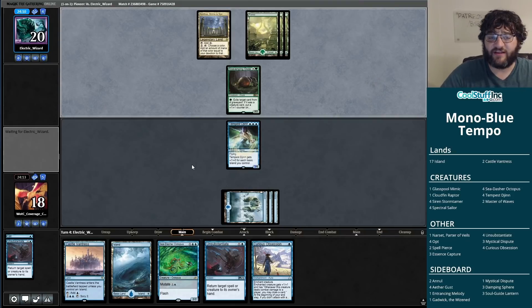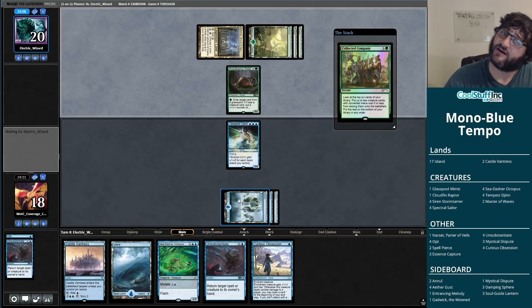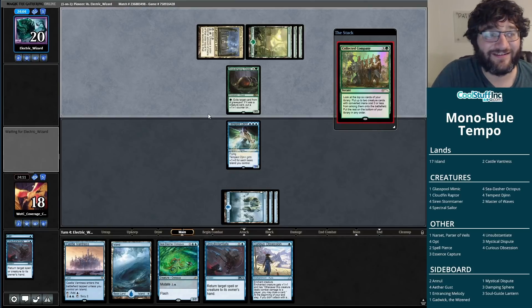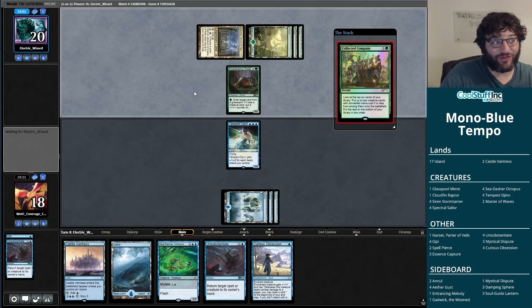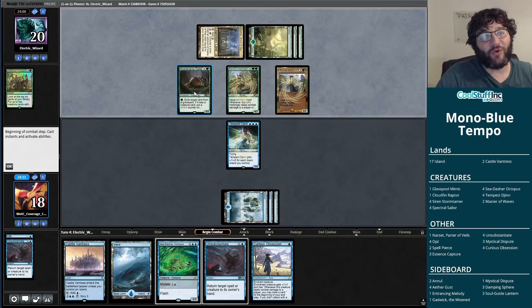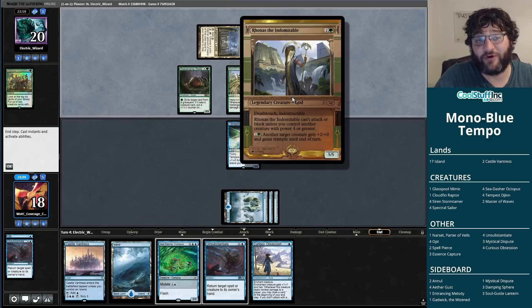Plenty of Islands for us but unfortunately nothing to mutate the Sea-Dasher Octopus onto yet. We can Unsubstantiate anything too scary — like a Yorvo — and then play a Tempest Djinn and start progressing our game. We can throw a Curious Obsession on a 4/4, then a 5/5 Tempest Djinn. Four swings will get the job done, and we have the Octopus too.